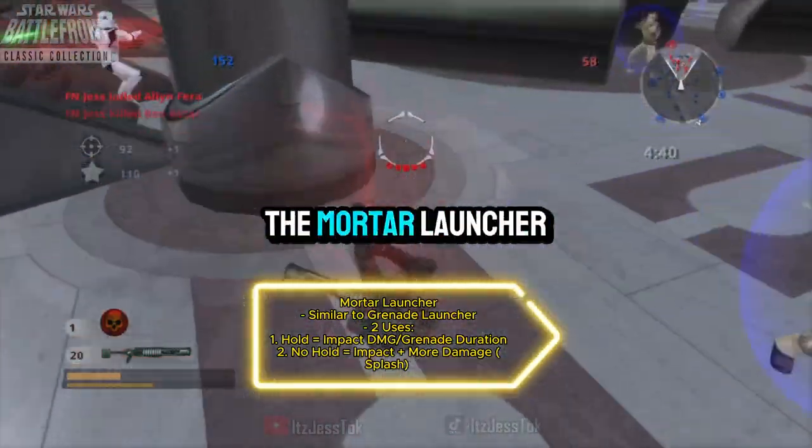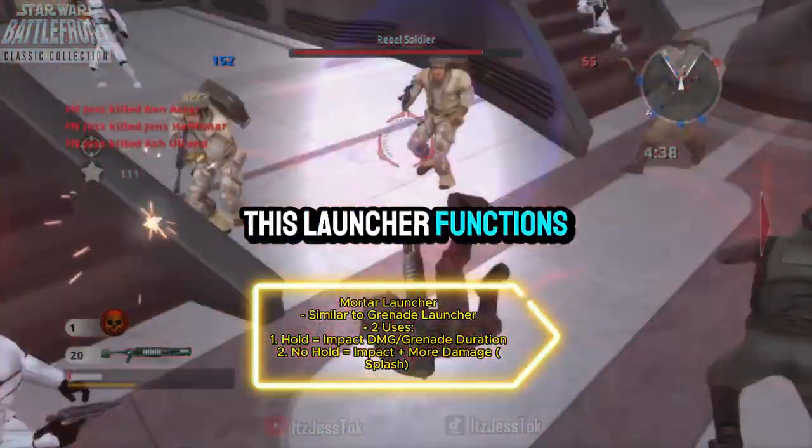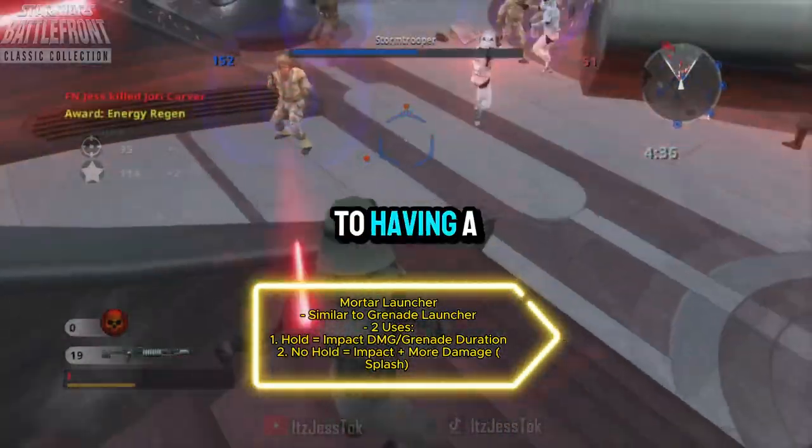The secondary weapon is the Mortar Launcher. This launcher functions the same as a grenade launcher, with the addition of having a charged attack.